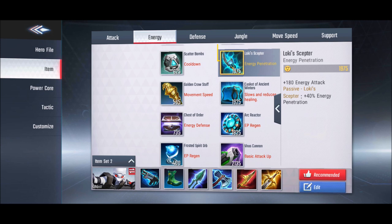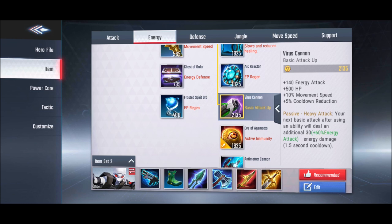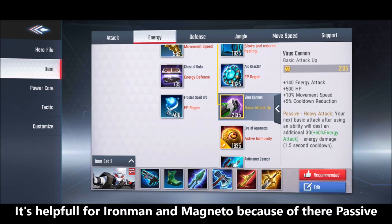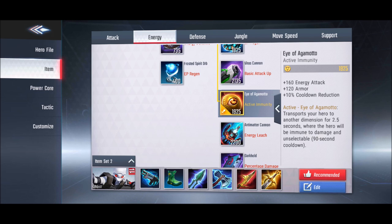Loki's Scepter is the best item against enemies with high energy defense, providing energy penetration. Venus Cannon is helpful for heroes with low skill cooldowns — like Jubilee or Emma Frost — who can spam abilities. After using any ability your basic attack is enhanced, dealing extra damage.